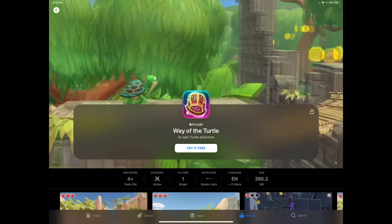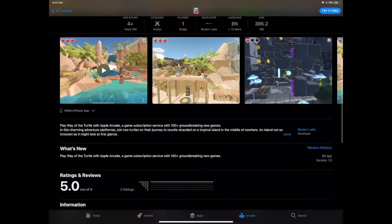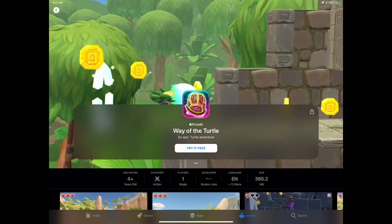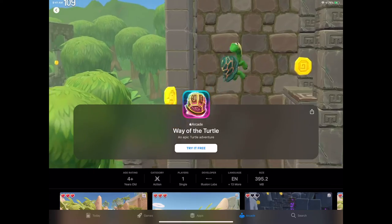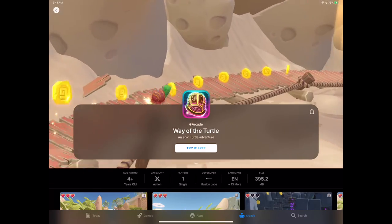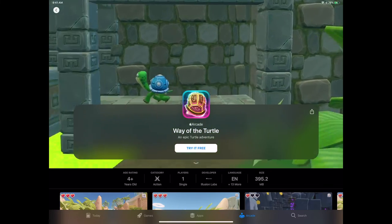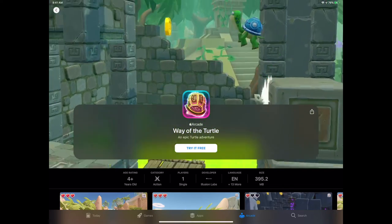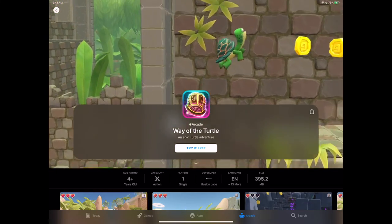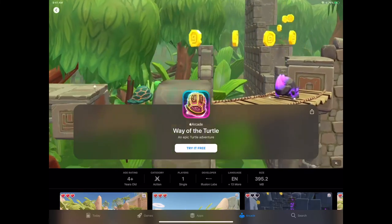Way of the Turtle is from Illusion Labs — the makers of Touchgrind, Labyrinth, and Mr. Crab going way back. They made the first Labyrinth game on the App Store. They have a great pedigree — Sway is another classic. This looks like a platformer adventure game reminiscent of classic Mario ideas. With Mr. Crab it's a fixed-point platformer where you just tap to jump. This one actually looks more on rails than expected — they've taken that idea and made more complex environments. Very accessible platformer style. Illusion Labs just knows how to make good games.